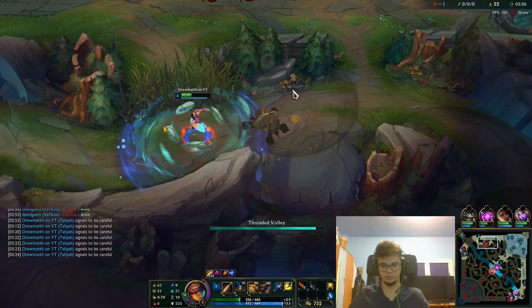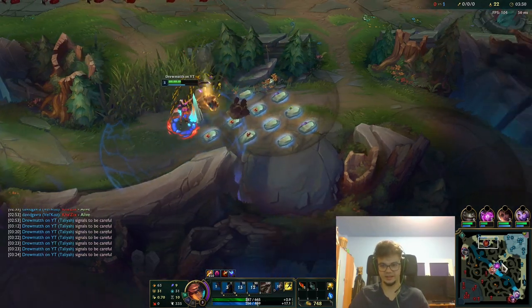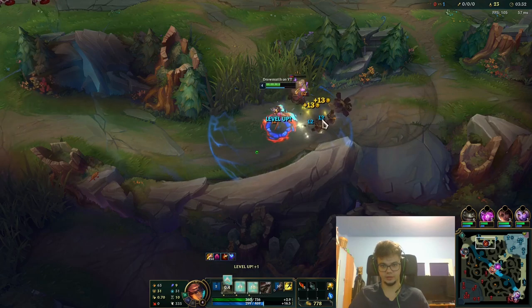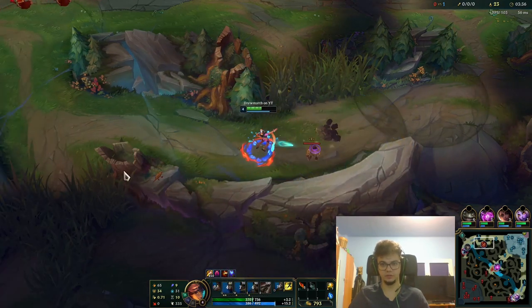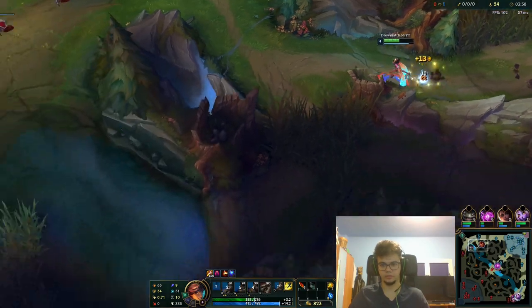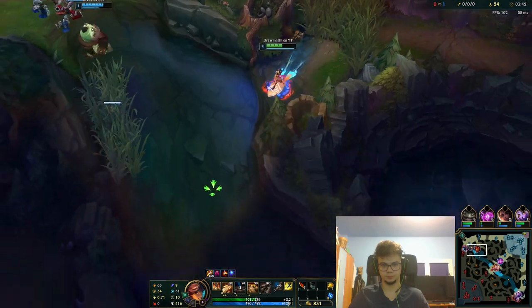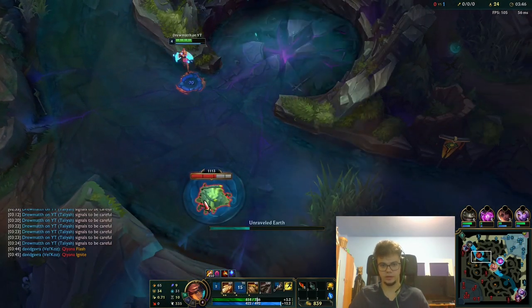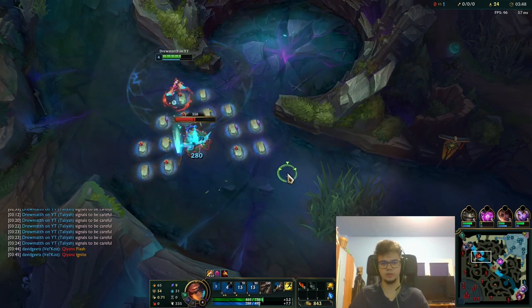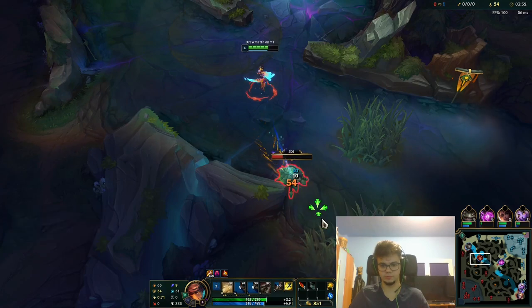Spam ping so that they know there is a Kha'Zix. I can go for the top side scuttle if Qiyana goes missing, then I will just back off because she can actually murder me. Now we see the Kha'Zix on bot — will he get kills? We predicted the gank — no, he will not. Good, they reacted well.